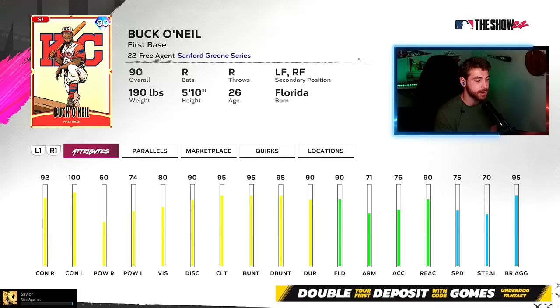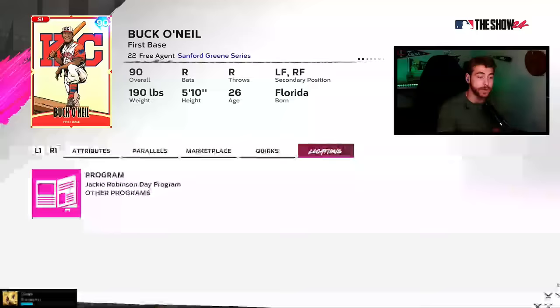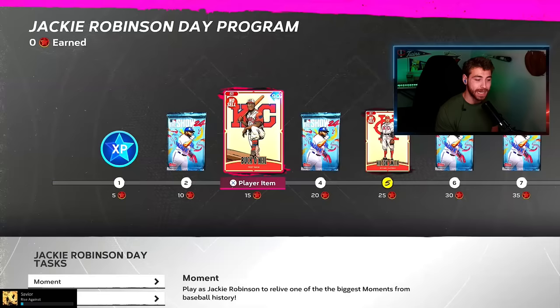First off, we've got a 90 overall Buck O'Neill. This is the Sanford Green Card Series from MLB The Show 23. I really wish the Show would make it so we can see what captains fit on every card — that would be a nice change. The Negro League captain does work for the Sanford Green Series. Buck O'Neill has got good contact, not a ton of power, but he can play the outfield with decent speed and decent defensive attributes. Not bad.